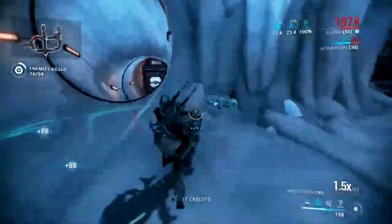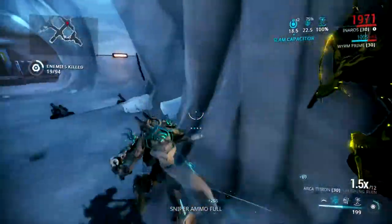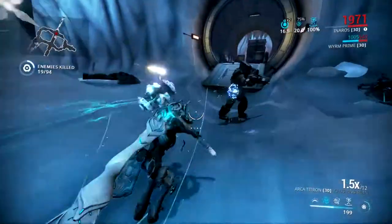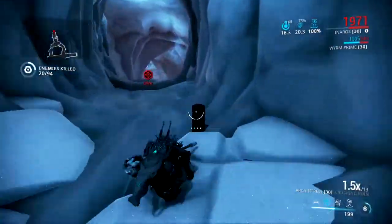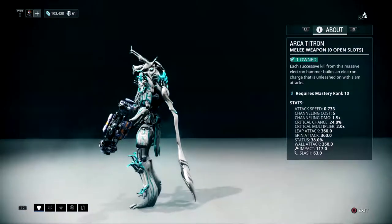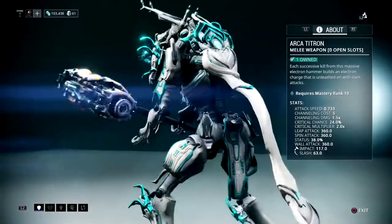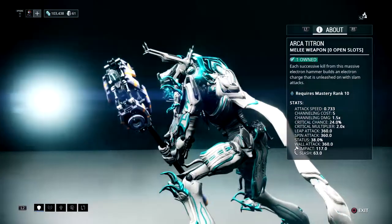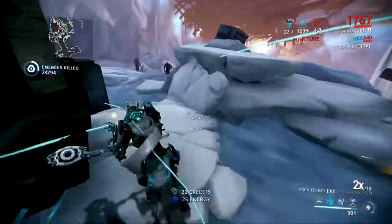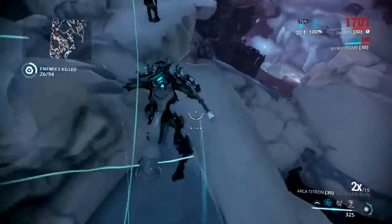Starting off with its stats, it has the highest base damage of any melee weapon in the game — higher than the Galatine, higher than the Sindo, higher than any other melee weapon. It does 180 total damage, with 117 of it being impact and 63 being slash. There is no puncture-based damage, so it's not that great against Grineer, although it's amazing against Corpus.